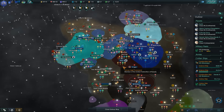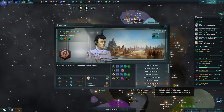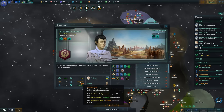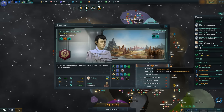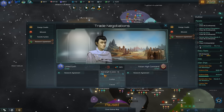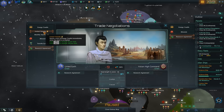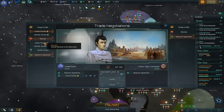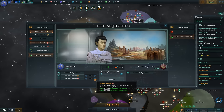I'm also hoping that the Federation event will fire at some point. Why are you superior? Technology level — do you want to have a trade deal? What can I give you? Instant transfer energy credits? It's expensive. What about instant transfer minerals? Wow, you like minerals a lot more than you like energy credits.